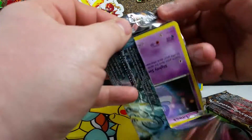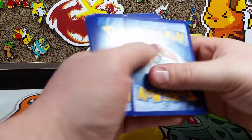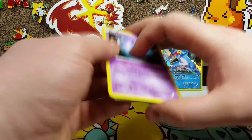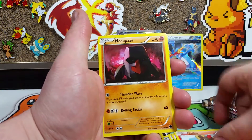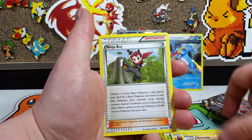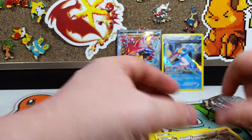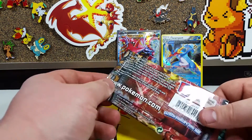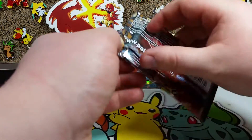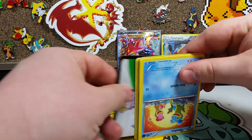We're gonna go on to our Steam Siege pack. My battery is dying on the phone and I don't want to run out of video. We start off with a Litwick, Hoppip, Dano, Litleo, Nosepass, Anorith, a Ninja Boy, Rapidash, and a Reverse Braviary. Our rare is a Regular Rare Primate — which was actually the last Regular Rare I pulled in Steam Siege. So far Volcanion has not proven its worth. We are not looking too great here. Come on, give us something — any EX will do.